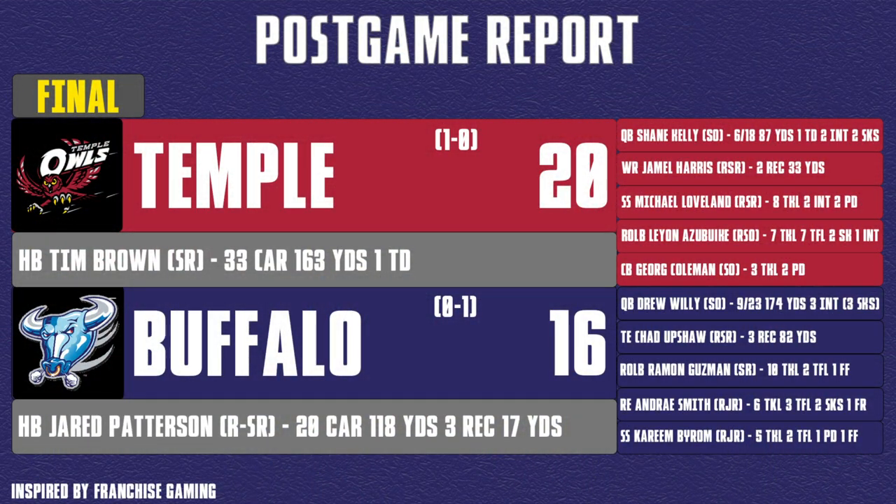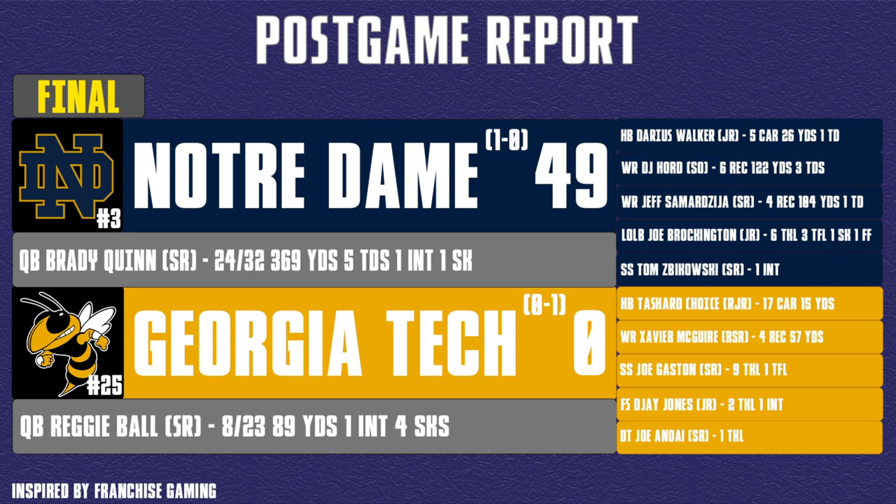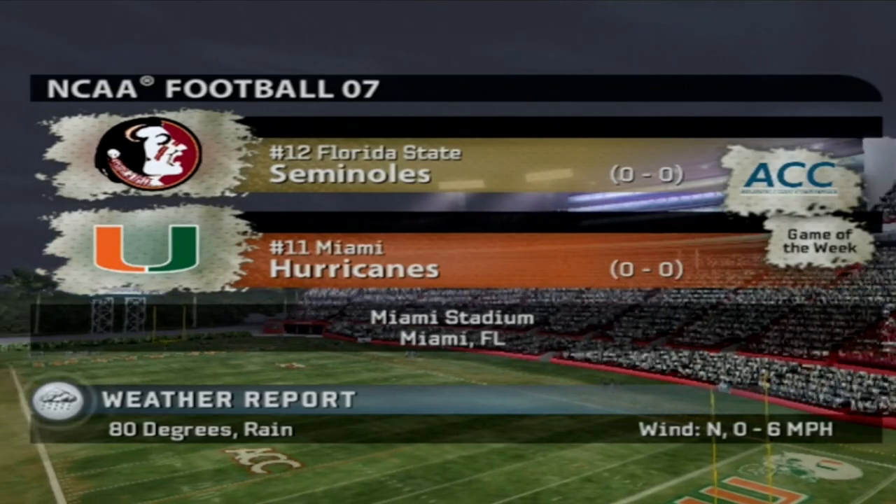That's just an embarrassing way to lose as Temple comes into our house and takes the W. Drew Willie will probably start next week — Samsell went nine for 23, 174 yards, three picks, and was sacked three times. Jared Patterson had 118 rushing yards and 17 yards receiving. Tim Brown had 163 yards and a touchdown on 33 carries. We drop to 0-1. In other results, Cal absolutely embarrassed Tennessee 33 to 3 — Marshawn Lynch with 245 yards and a touchdown, plus a receiving TD despite three fumbles. Notre Dame beat Georgia Tech 49 to nothing — Brady Quinn went 24 of 32 for 369 yards, five touchdowns, and a pick.